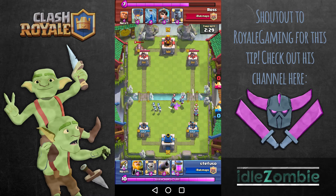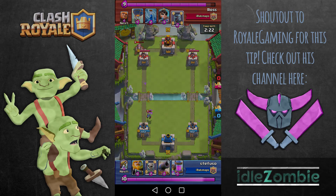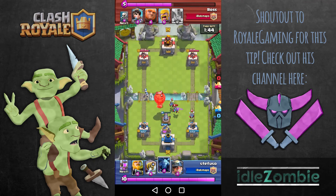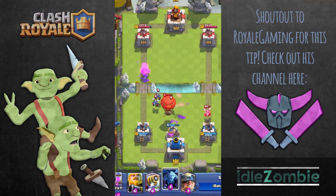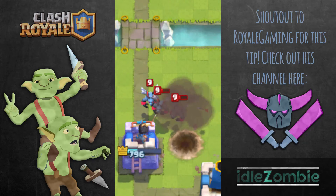Using this strategy causes the minions to split into two groups — either three and three, or two and four, depending on the timing of the skeleton placement. It pulls half of them into the middle of the field, which allows both towers to attack them, killing them twice as fast. Try not to use this strategy if your enemy has something coming down the other lane at the same time, as it causes the first tower to lock onto that troop, which means a few minions will get lots of free hits onto the tower.